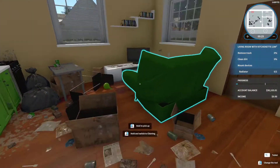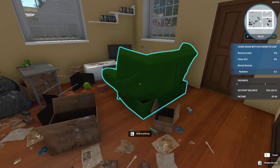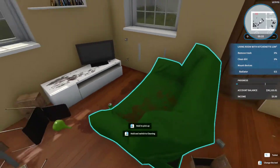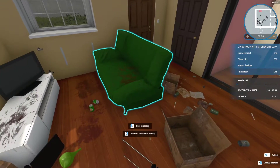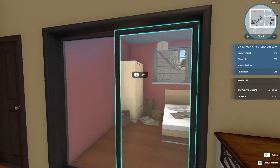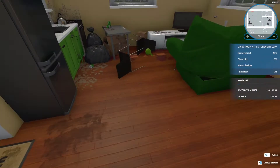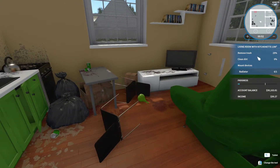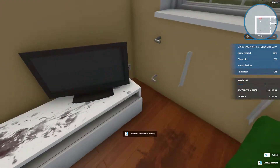Okay, this is the inside. What a couch — it just looks like a green plastic recycled bag wrapped around a diner couch thing. Yeah, a sliding door into the bedroom — that's interesting. Alright, you can see on the right there it says living room with kitchenette. Remove trash 25% because I did a little bit. Clean dirt and mount devices — a radiator.